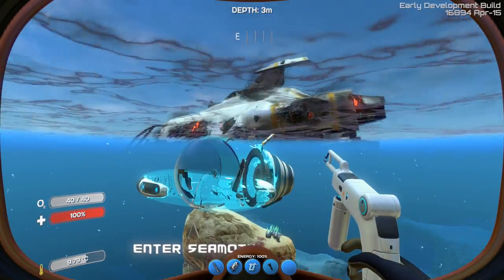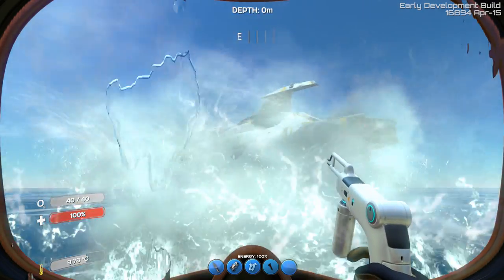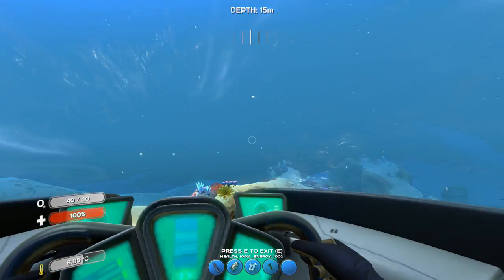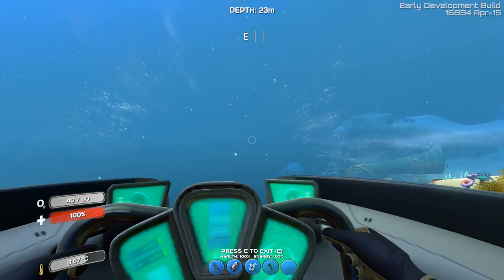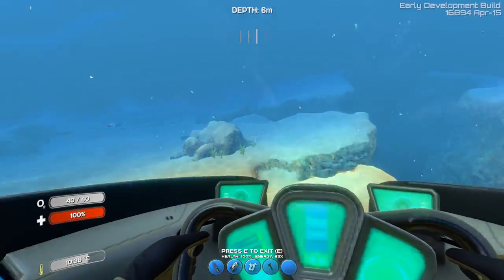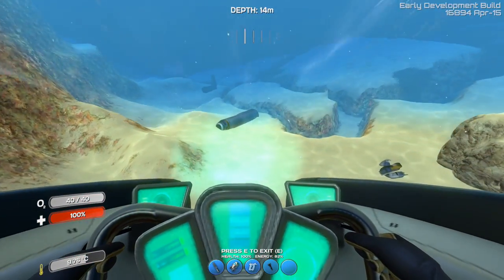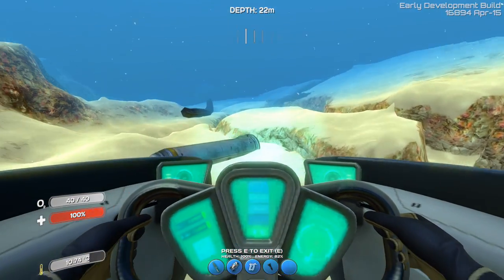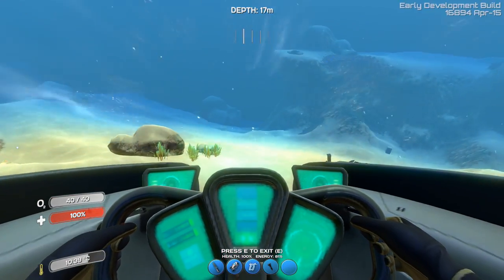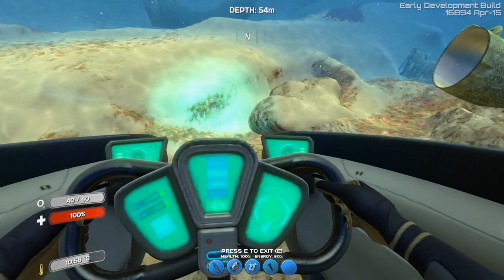They've also added — since the model is obviously new per the change notes — you will see the model looks much nicer. As we go closer to the ship you may see a little stuttering as it loads the chunks. Going east toward the ship, they've added a little wreck which I found earlier that you can explore. There's a bit of debris, like a tube, but it's a decent chunk you can actually dive through and explore if you get out of your sea moth.